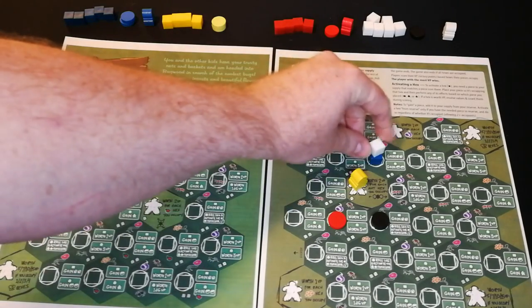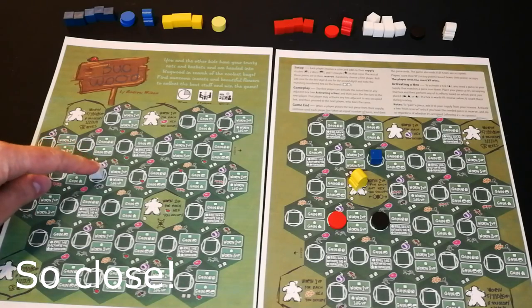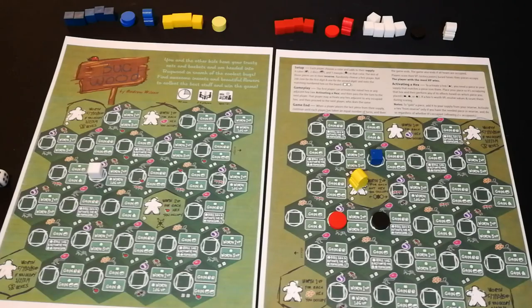If the starting space had been over here, the options can spread even more quickly because you can activate anything next to anything that's been activated. So even though we started here, you could start jumping over to do other stuff. Anyway, thanks for taking a look at Bugwood — I'm Andrew, bye!